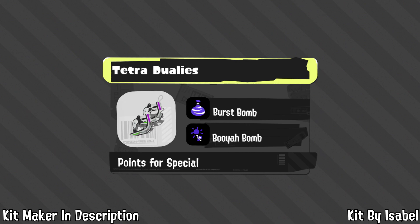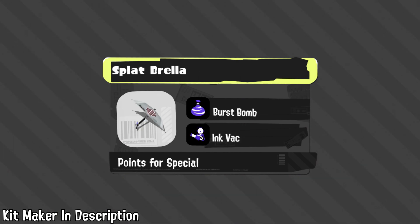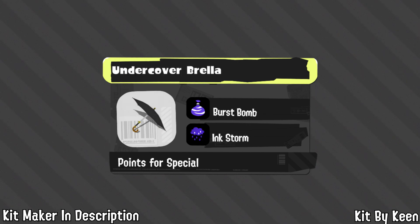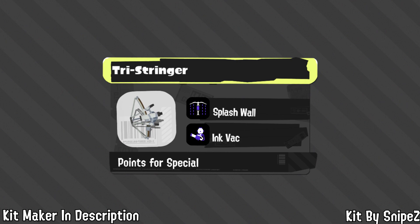Top-level Tetra one-trick Isabelle thinks Burst Bomb is best for mobility and combos, with Booyah Bomb for survivability over Reef Slider, also allowing displacement of longer-range threats. For Splat Brella, Burst Bomb is insane given how inconsistent it is and how low its damage is, and Ink Vacuum keeps you alive and supports teammates, making you extremely hard to kill. Top-level Brella enthusiast Keen picks Burst Bomb for Tenta Brella to help with damage and mobility, but Big Bubbler allows it to control two spaces at once. Undercover Brella also gets Burst Bomb, with Inkstorm boosting its painting and damage for more assists and shield regen.